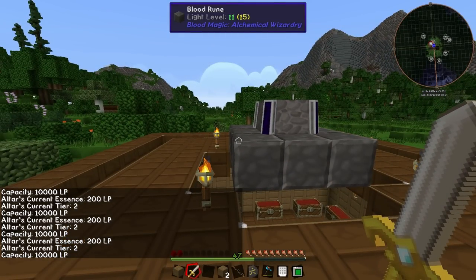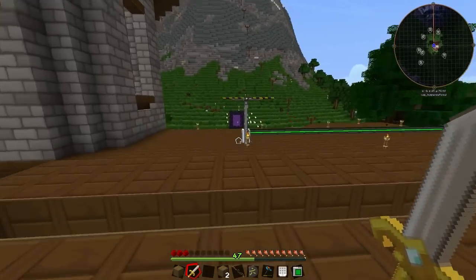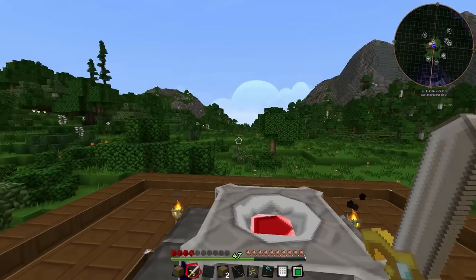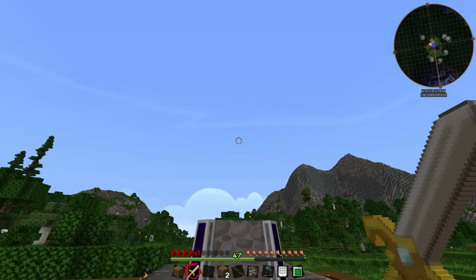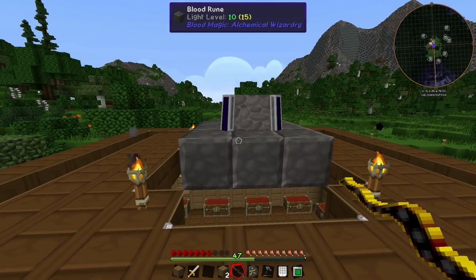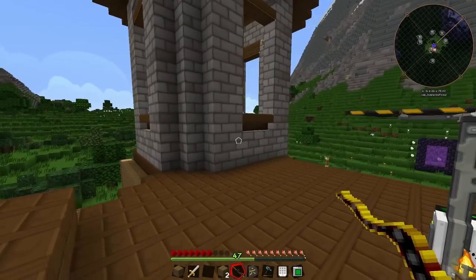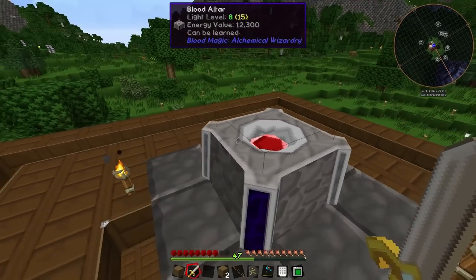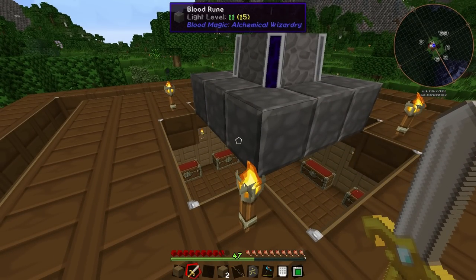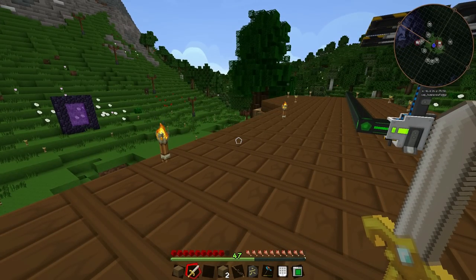The dagger of sacrifice is great because now we can put mobs on top of the blood altar and kill them with it, so blood from the mobs goes into the altar - a much easier, quicker, and more sustainable way of getting blood than doing it ourselves. Next episode we're going to set up some Aura Cascade stuff and try using its spawner to spawn mobs, have them fall onto the blood altar, kill them, and use that blood to do cool stuff. We'll also jump into Sanguimanta and try to do some automation with Blood Magic. Thanks for watching, be sure to like, and I'll see you guys next time!